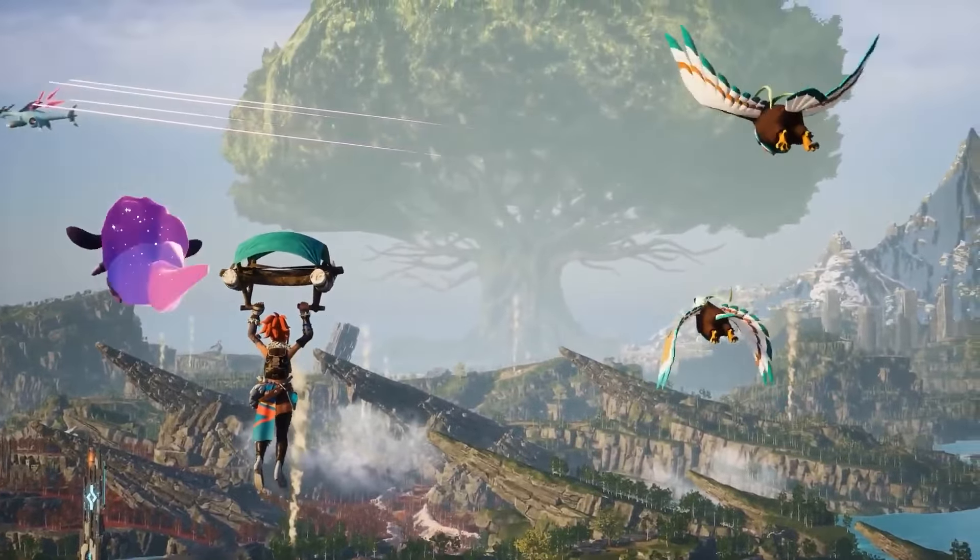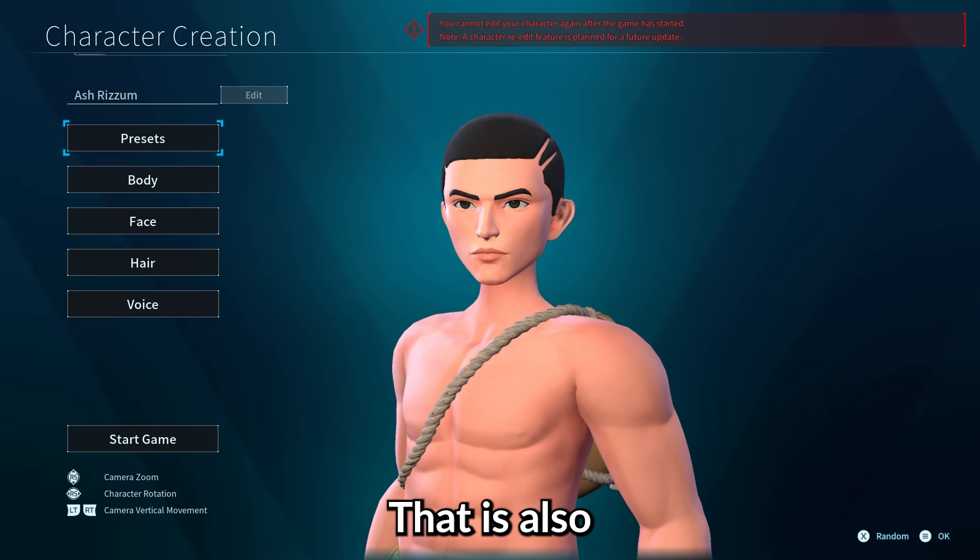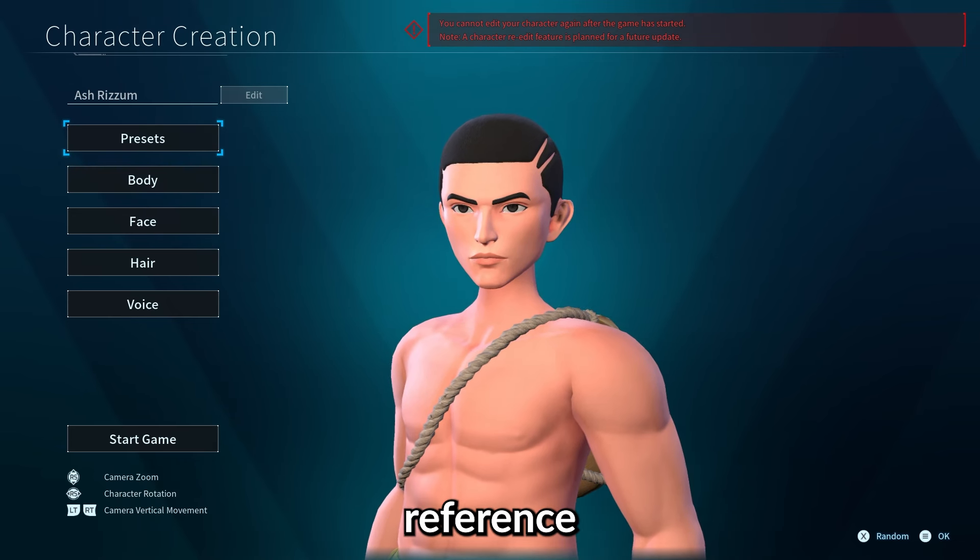After deciding on a name for my island, I jumped straight into customising my character. Personally, I'm someone who spends an awfully long time customising my character, so I decided to make the only one who could complete this 100% run: Ash Rizum — also the Riz reference for Palworld, by the way. Three videos in a row.